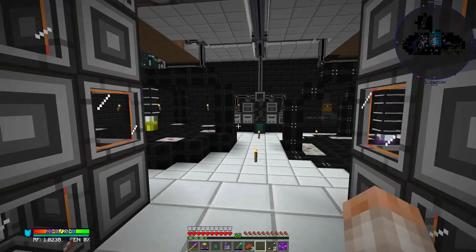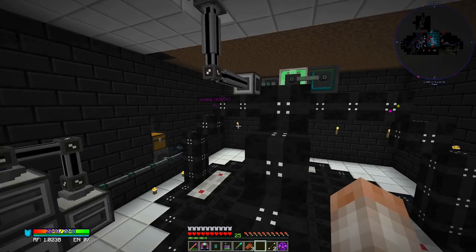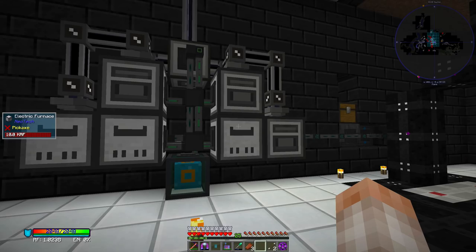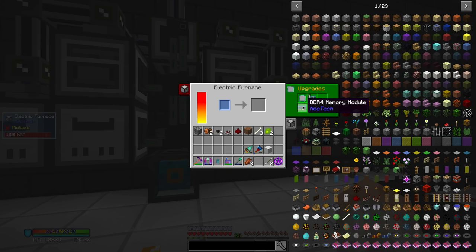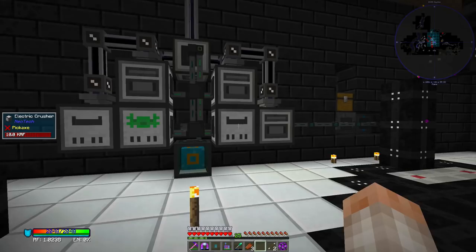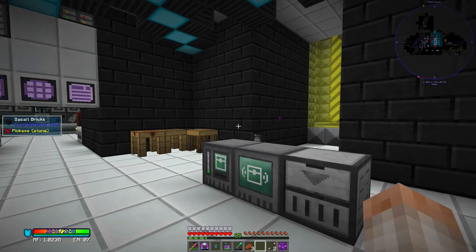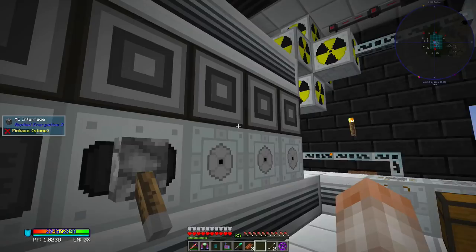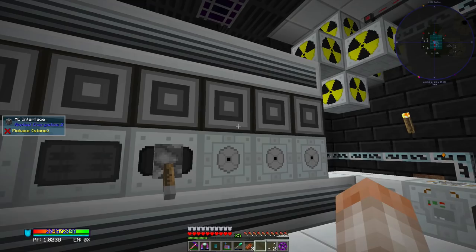I never got past tier 3 void ore miners — just didn't need to. For ore processing, Mekanism is not even worth it in my opinion. By the time you have Mekanism you have so many ores that you don't really need to process seven at a time. The Neotech electric crushers and electric furnaces are awesome — upgraded with a network card, octa-core, and DDR4 memory modules to make them extremely quick. That's all you need for ore processing. Once you can make them, make block cutting machines — do not make plates with a metal former, they are so slow. Use a block cutting machine, overclock the crap out of them, and program your system to make blocks of whatever ore type you have and run them through. It will definitely be worth it.